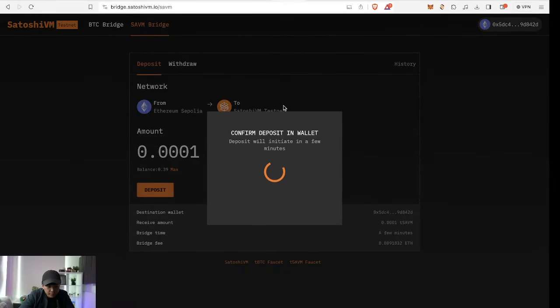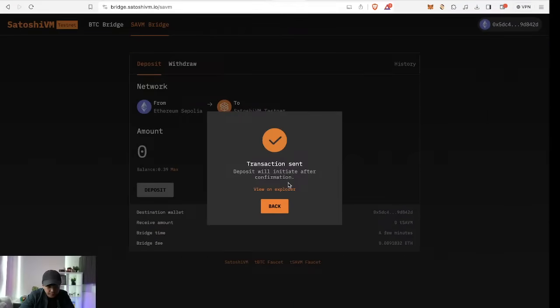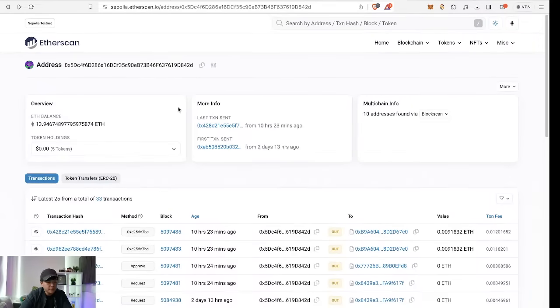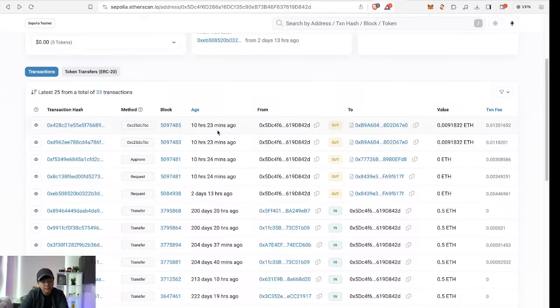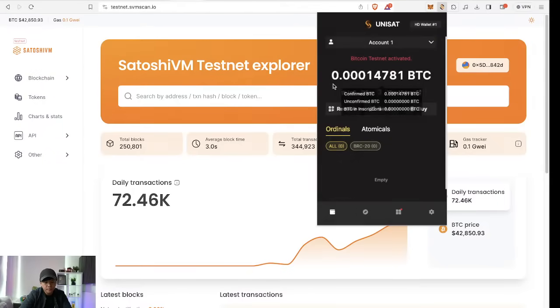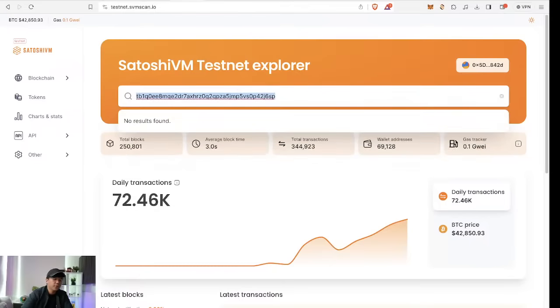Switch the network to Sepolia and pay a little bit of Sepolia ETH — transaction sent. You can also check this on the Sepolia Etherscan by pasting your wallet address to see the transactions. Now, the reason you don't see a native SegWit address is because Satoshi VM is EVM-compatible, so all addresses are 0x addresses. If you paste your Unisat wallet address into the testnet explorer, you won't see anything — everything goes through MetaMask.